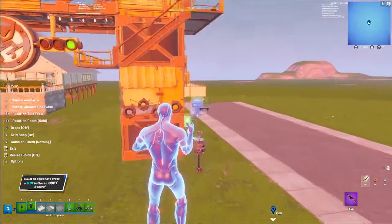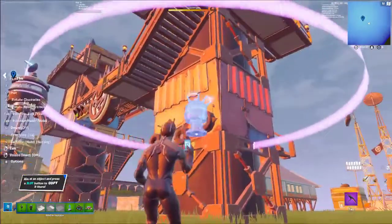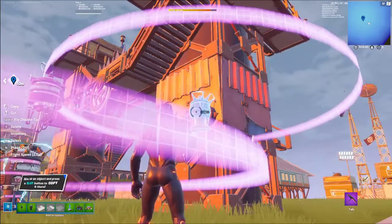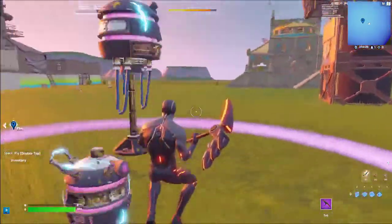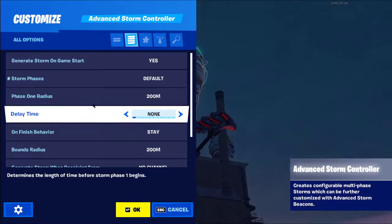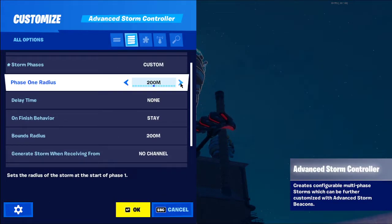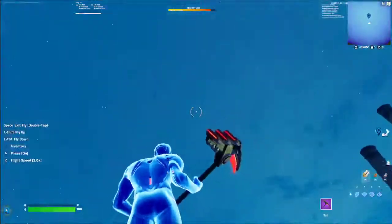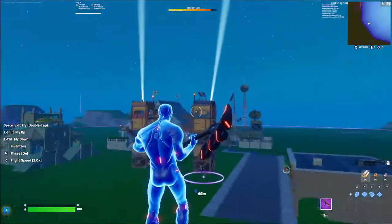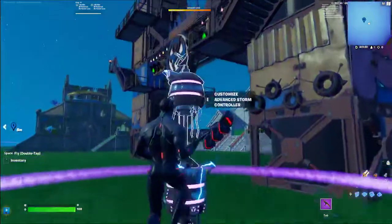Place the storm controller anywhere, usually in the middle of the map. Then place the storm beacons — always place one above the controller at the exact same position. For the storm controller settings, go to All, set it to Custom. Make sure the storm range extends outside all your builds — you can see it going all around the map. That's where the first storm will spawn, and it should be out of all builds.